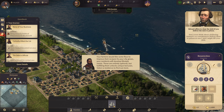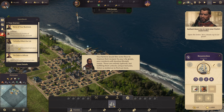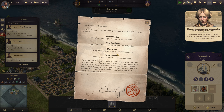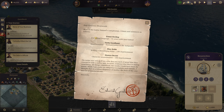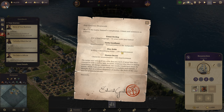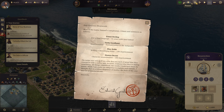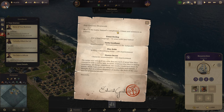Don't even think about sheltering Samuel's co-conspirators. Deliver them to prison at once and I might lift your debt. Open the letter — he's clearly up to no good. Let's do that. However much we despise Uncle Edvard, it's criminal to go opening his private correspondence. Considering the guy's stabbing the family in the back, you'd think she'd be all about opening the letter.